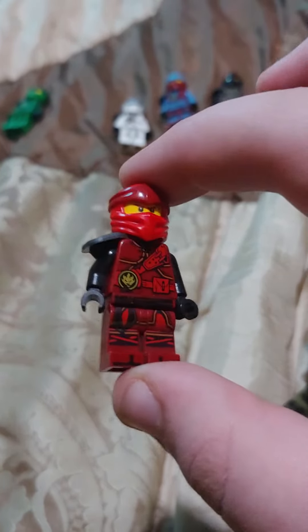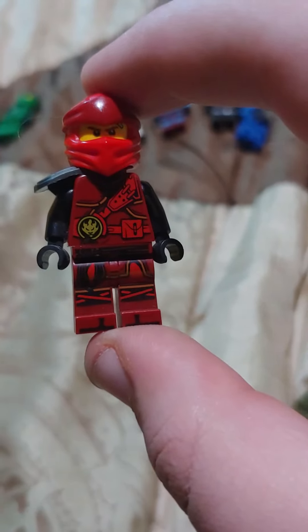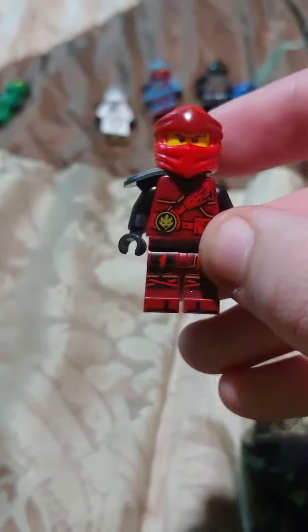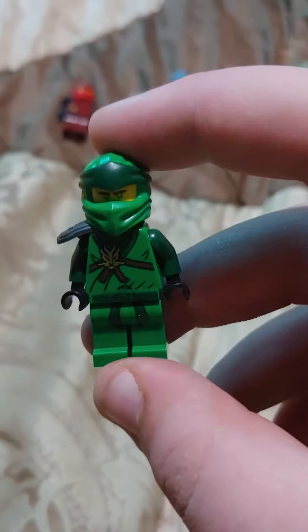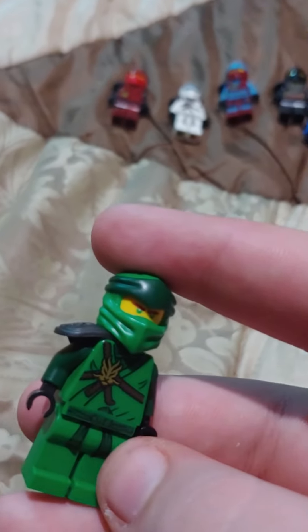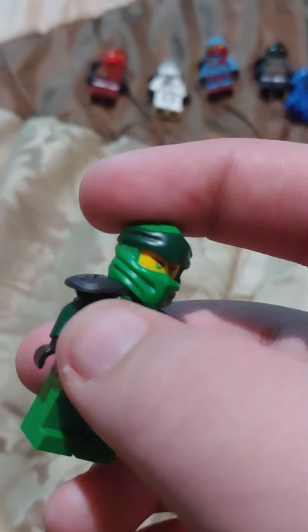I think this is the best one to make. This is supposed to be Legacy with Hands of Time and Day of Departed. So I make Kai mostly Hands of Time. This whole thing is the Hands of Time. And we got the armor and the face mask. This is one of the laziness work or something like that — just like Jay and Nya and Zane as well. This is the whole body from Day of Departed.